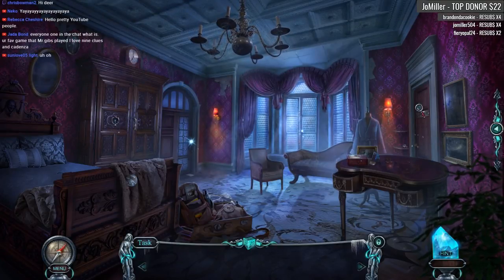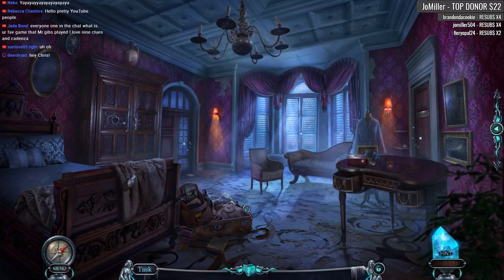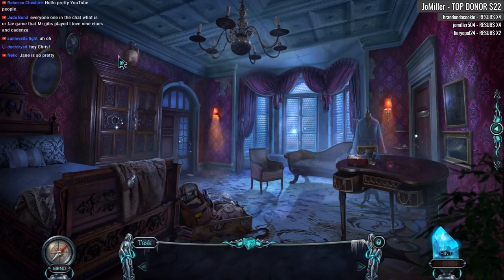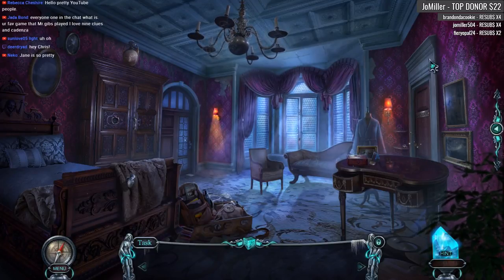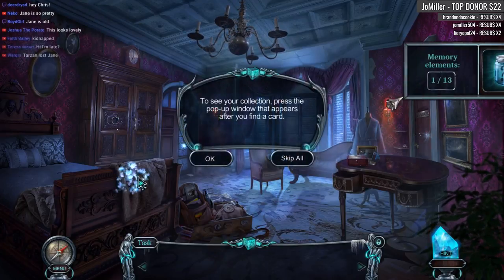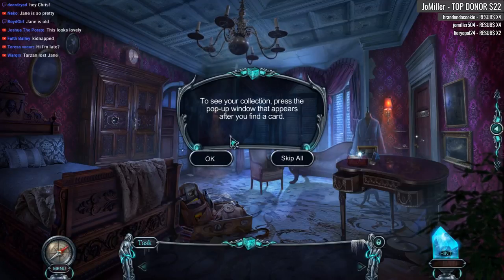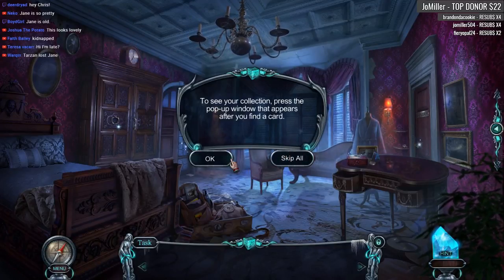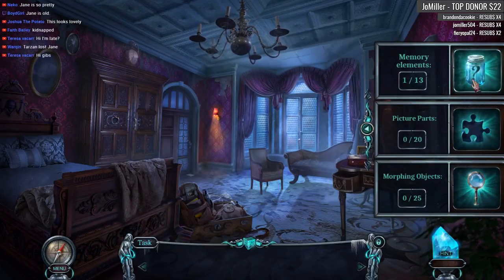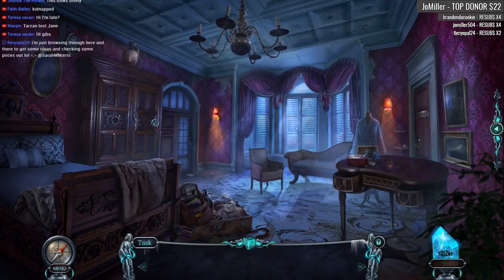Alright, let's do this. Wow, I'm already floored by how gorgeous this looks. Look — a lock button. Inventory locked. The reds in the Haunted Hotel series always look so rich. These ones look almost like a little pinky purple. It's very lovely. Looks like we're going to be collecting whatever that was. To see your collection, press the pop-up window that appears after you find a card. Let's find out what this is all about.